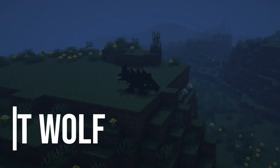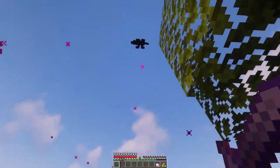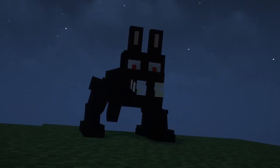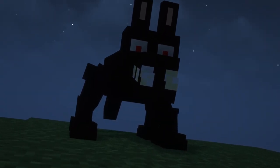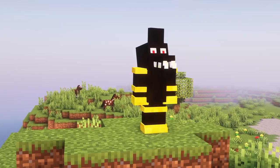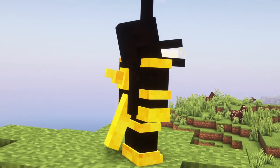The third mod on our list is Mutant Wolf. The mod includes a new mini-boss called Mutant Wolf, which has 75 hearts and deals 10 damage per hit. The mob drops bones and gold, and there is a rare chance of getting a special Mutant Wolf armor, which is better than Netherite armor. You can summon the boss by killing a wolf while holding a bone in your hand.